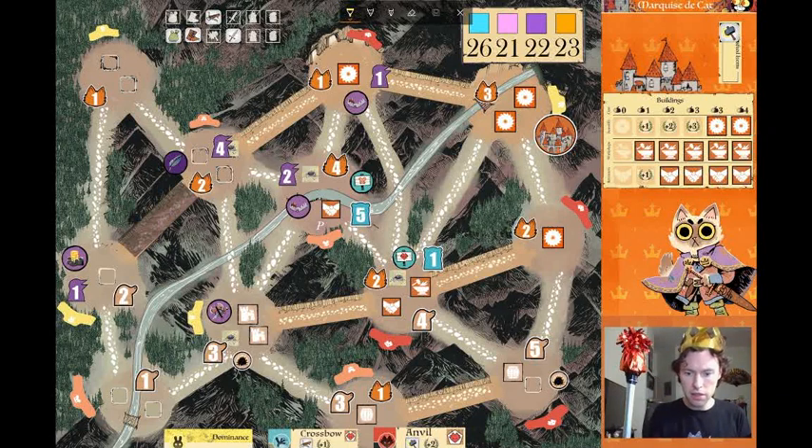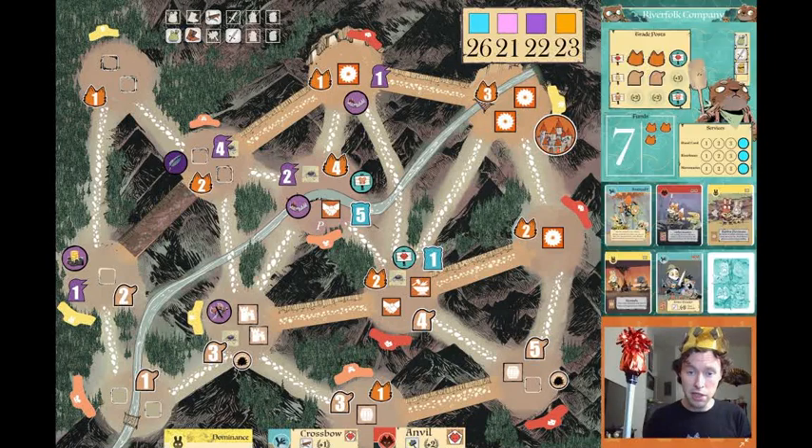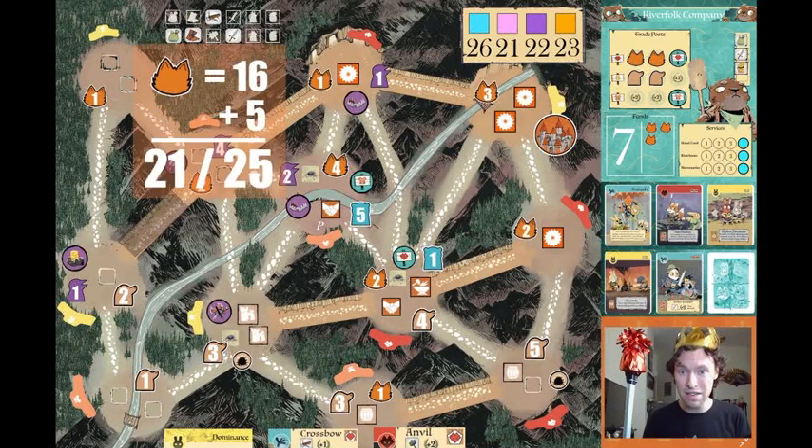Let's go into Birdsong. In any other game Birdsong would mean generating wood, but with the Riverfolk Company we need to check if we want to purchase any services. The service cost is four for each — hand card, riverboats, and mercenaries. Glancing around the map, there's an awful lot of meeples on the board and already in the Riverfolk's funds. How many cats are on the board? We have 16 on the board plus an additional five on the Riverfolk board — that's 21 cats in play with only four left in supply.